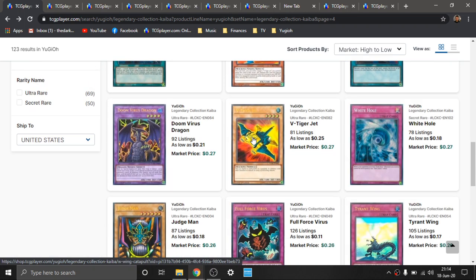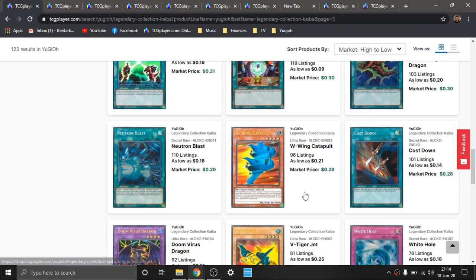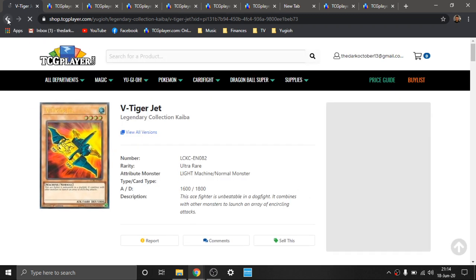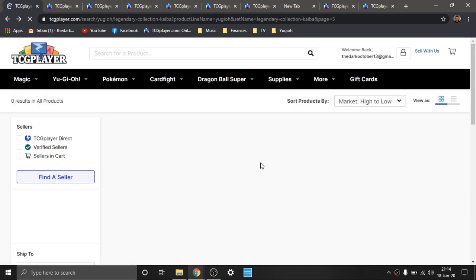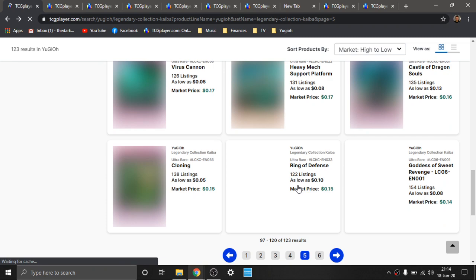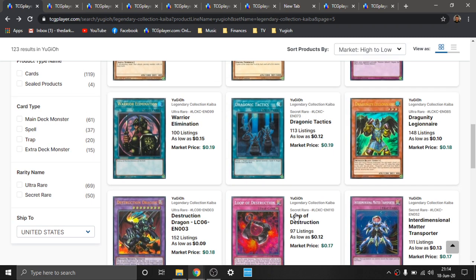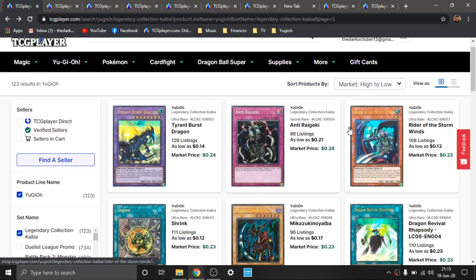Moving along — there are only a couple more pages. The biggest things in these sets are the Secret Rares. I'm not a big fan of the Ultra Rares in these sets — it's pretty much the Secret Rares exclusively. They have some really juicy Secret Rares in the Legendary Collection sets. Depending on the timing you guys go in and pick up these cards, you can get them relatively cheap. It's all trending, guys — you have to watch the trends and get things early. Pretty much like anything else in life, if you get things early, you're going to make gains.